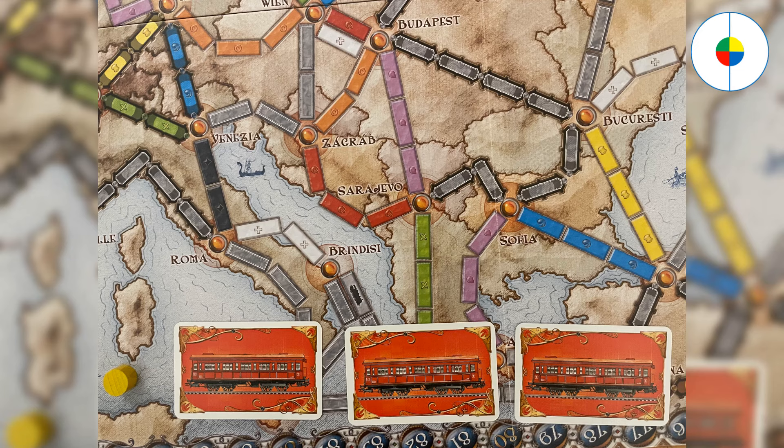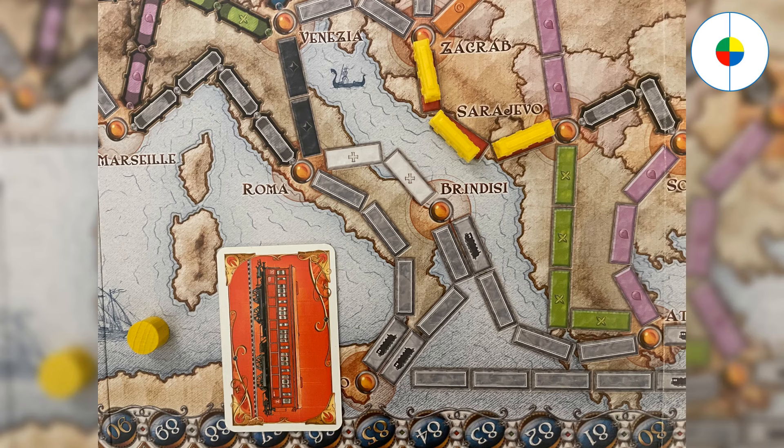In order to claim a route, you need to play the same colored and number of train car cards as indicated by the route, then place the same number of train cars on the claimed route. For example, if you control yellow pieces and want to claim the red route from Zakrav to Sarajevo, you need to play three red train car cards and place three yellow train cars to claim the route. Then you discard those three red train car cards.